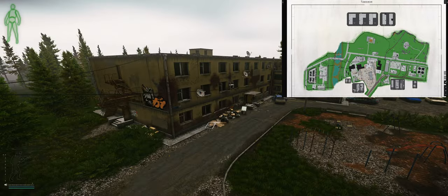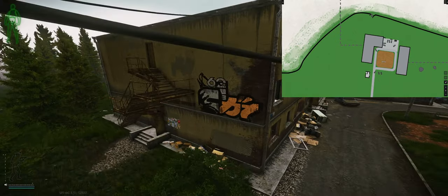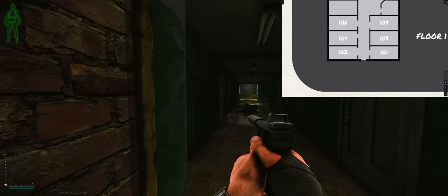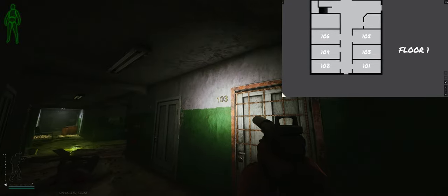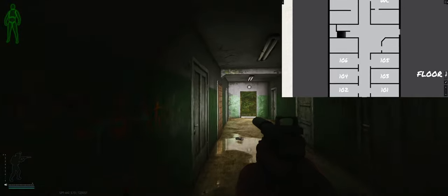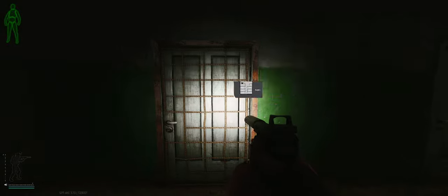As for where this lock is located, it's going to be over in customs in the three-story dorms on the first floor. You can go in through the side, and it's going to be the first door on your right that has all the barbed wiring around the door — room 103. If you go through the front, it's also going to be your first door on the left with all the wiring. It's not too hard to find; it kind of stands out. Go ahead and unlock it.